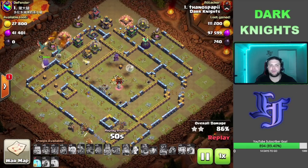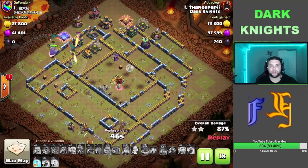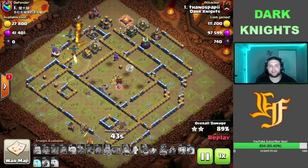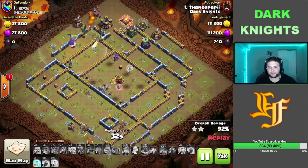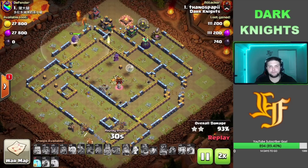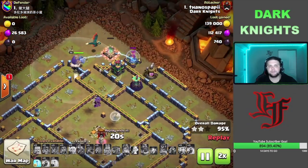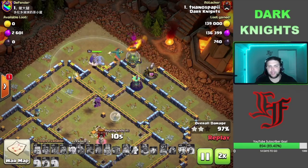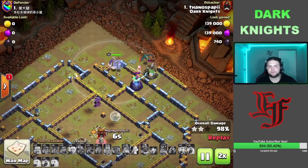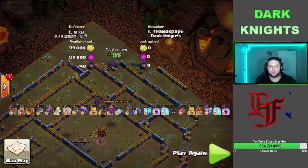Now we just have the two Archer Towers and this one Wizard Tower that we have to worry about, and we should be able to clean this up. We got the Unicorn over here helping the Dragons as well, and from here these Dragons are going to be able to clean up this attack very easily. The Warden is at max health, and we swagged it for ease. Nice attack by Thanos — beautiful funnel, great execution.